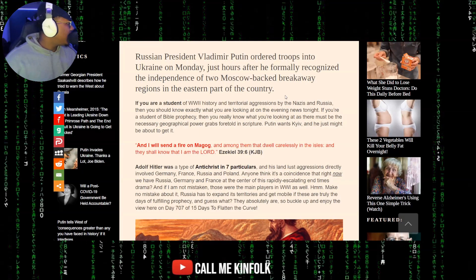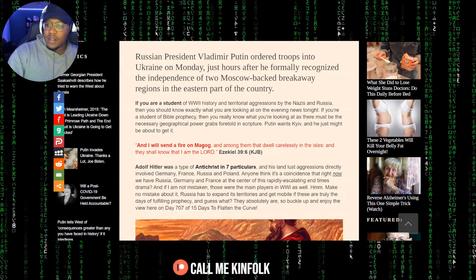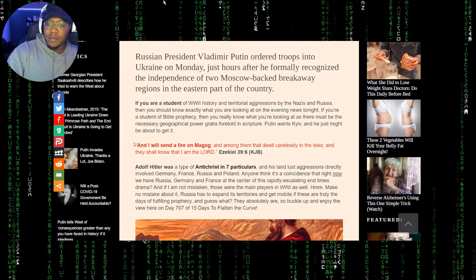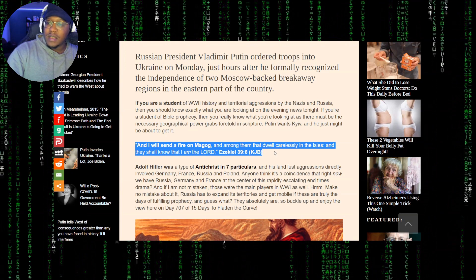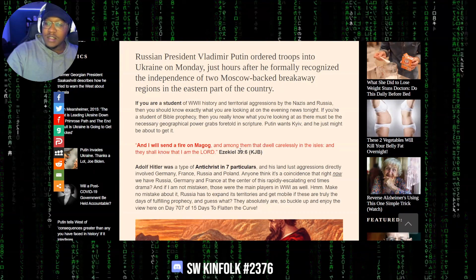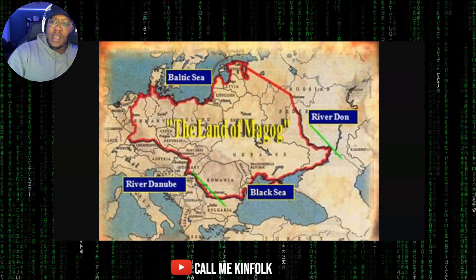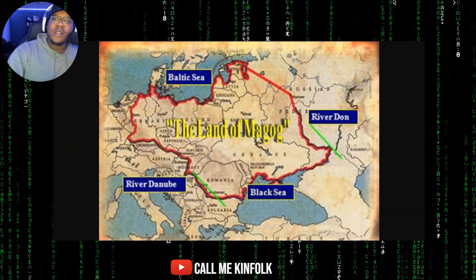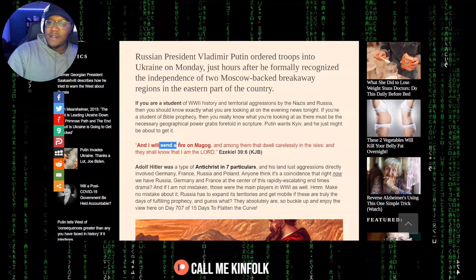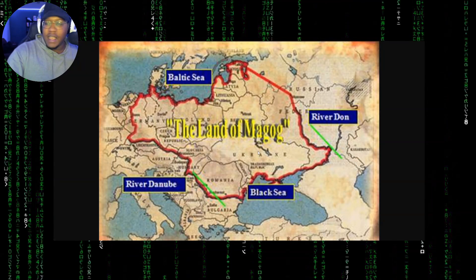This was even prophesied in the Bible. Ezekiel 39: 'I will send a fire on Magog and among them that dwell carelessly in the isles, and they shall know that I am the Lord.' He said the fire on Magog — the land of Magog. Ukraine is right there in the land of Magog, and Russia invades Ukraine.